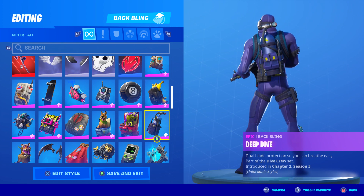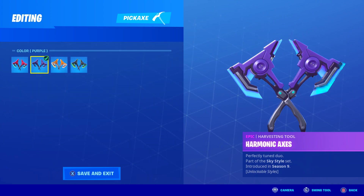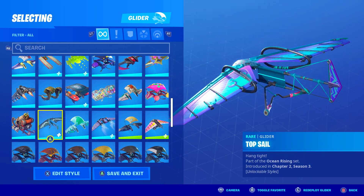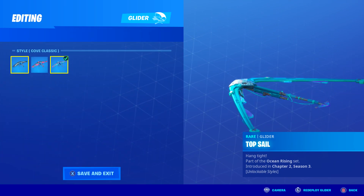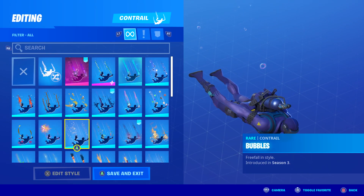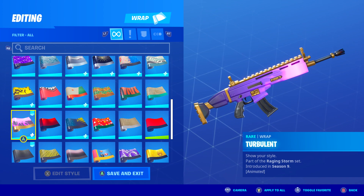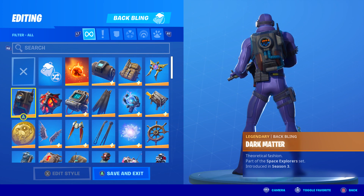For the fourth skin combo, for the backbling I went with the Deep Dive — also his backbling — I chose the original first style, introduced this season. For the harvesting tool I went with the Harmonic Axes, introduced in Season 9, and I chose the second style, the purple style. For the glider I went with the Topsail — I chose the third style which has purple and looks pretty nice. For the contrail I went with the Bubbles, introduced in Season 3, and lastly for the wrap I went with the Turbulent, introduced in Season 9.